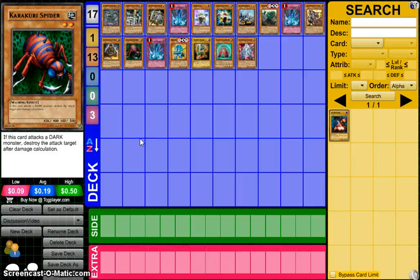Finally, Karakuri Spider — which I know isn't an actual Karakuri card — but this is pretty much a joke and I have nothing to say about it. If this card attacks a dark monster, destroy the attack target after damage calculation, so you take lots of damage. It's basically: if you have Ally of Justice Catastor and this on board you can attack over anything, except this destroys after damage calculation.